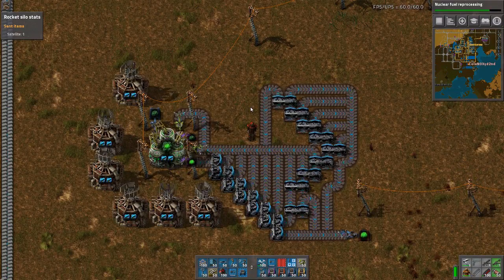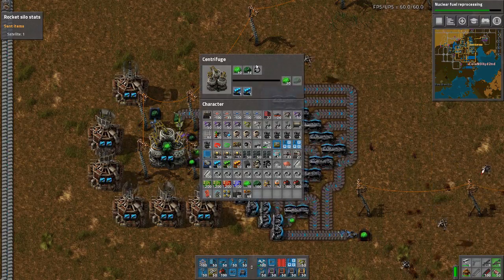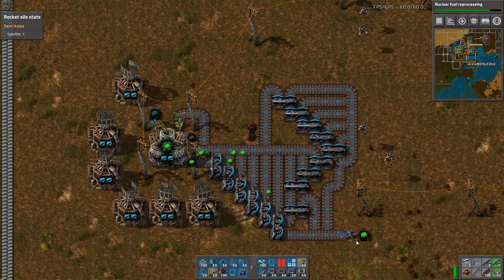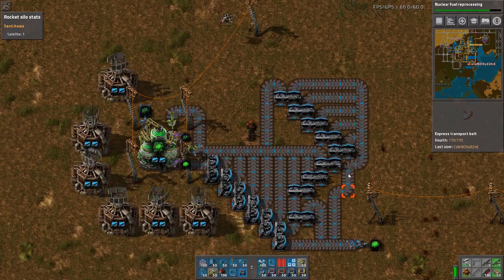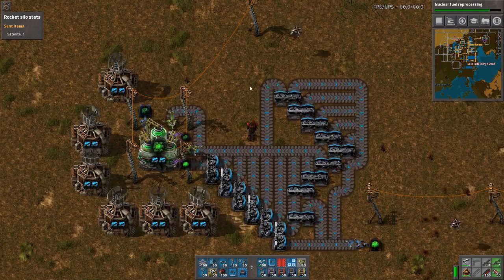Hi, welcome to Factorio 0.50 - the Kovarex enrichment process. Kovarex is corrected, without wire conditions. I built this contraption here; a blueprint string will be in the description.